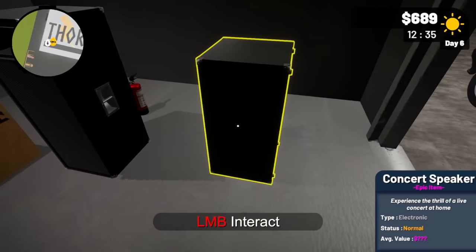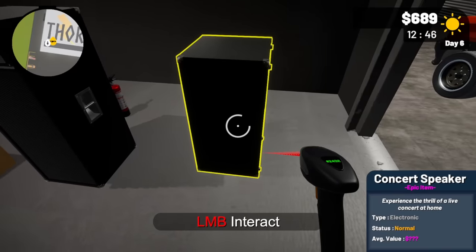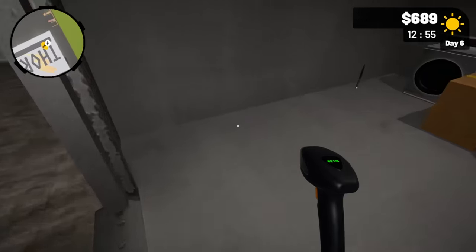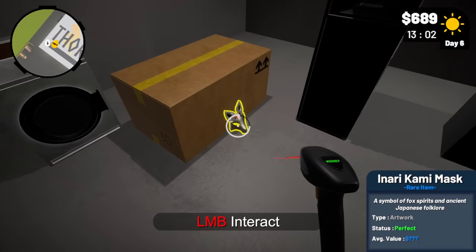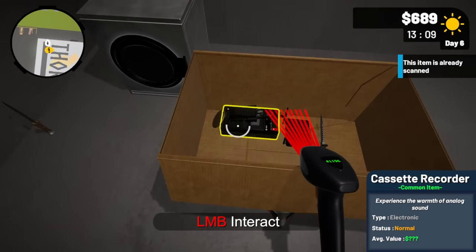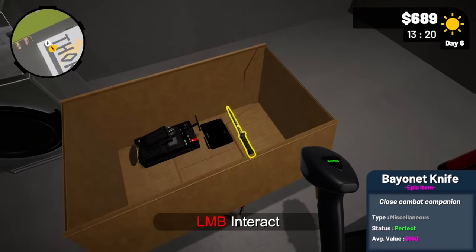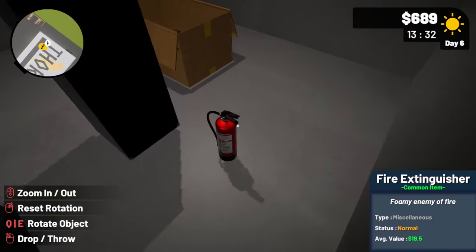Let's take the truck over here. We have epic concert speakers — I can scan those: $700 right there, that's what we're looking for! We have a fire extinguisher, common item, only worth $20. A washing machine — it's broken but we can fix that. An Egyptian dagger: $350. A Japanese mask: $75. And there are more weapons in here — a knife worth $650. This wasn't so bad.